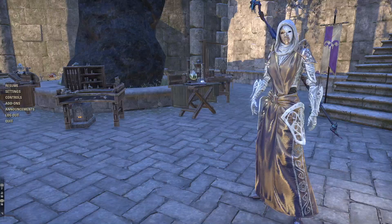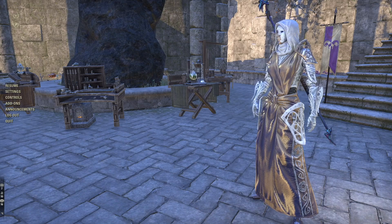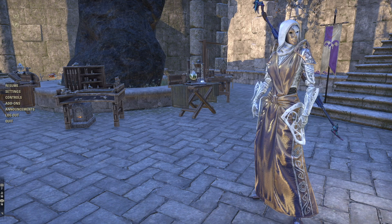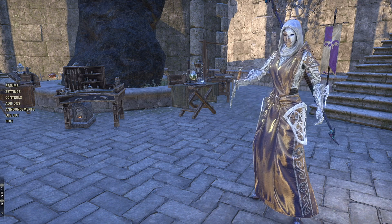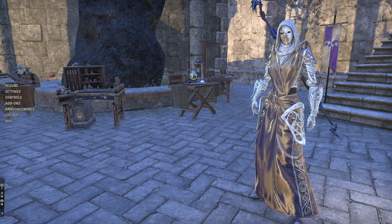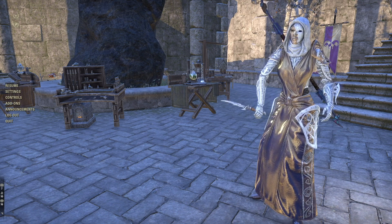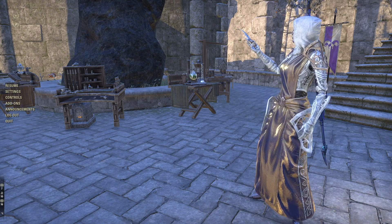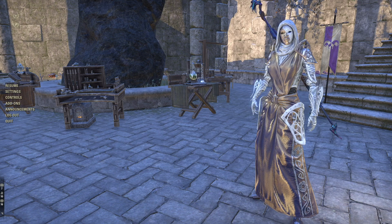In ESO you have a lot of cosmetics — or collectibles if you like to call them that. I want to cover just the base game and Morrowind, since Morrowind comes with the base game now. ESO does an amazing job at giving you loads of customization options, from motifs to dyes to costumes to hats to furnishings. Even better, there are a lot of cosmetics you don't have to pay a dime for. We aren't going to cover the crown store ones, only the free ones.